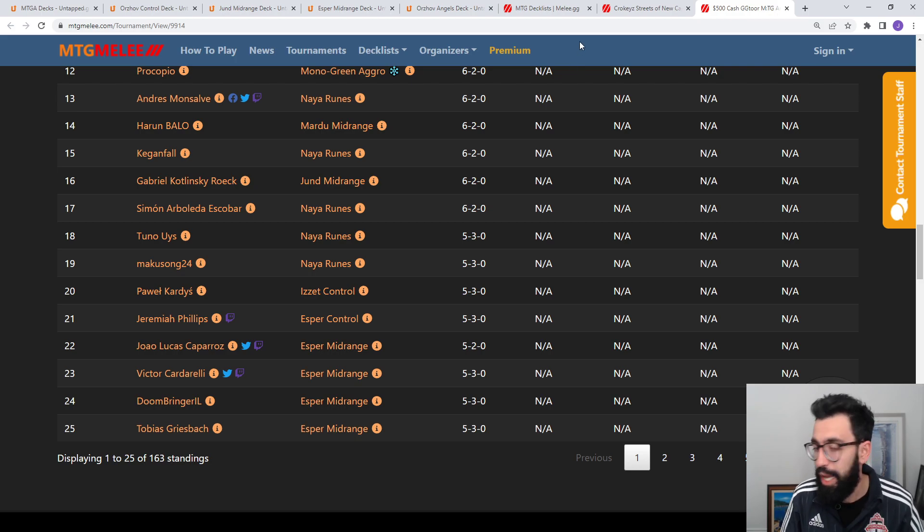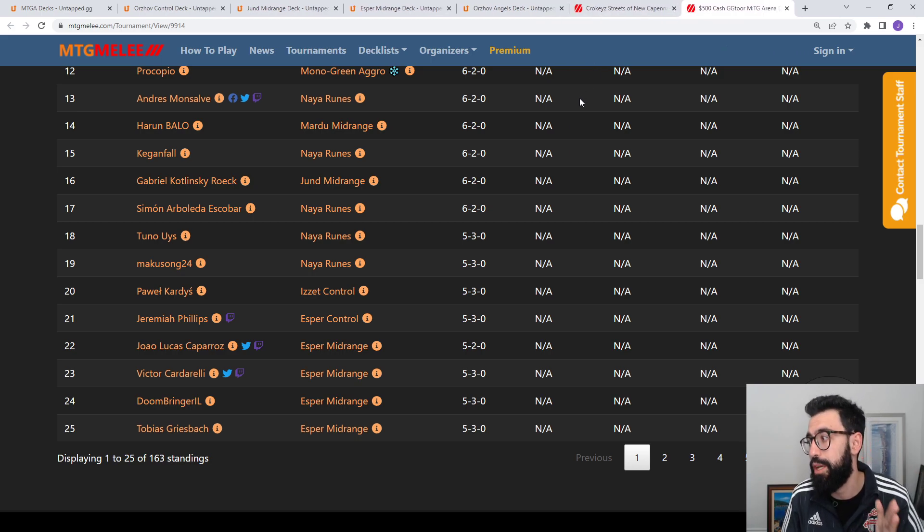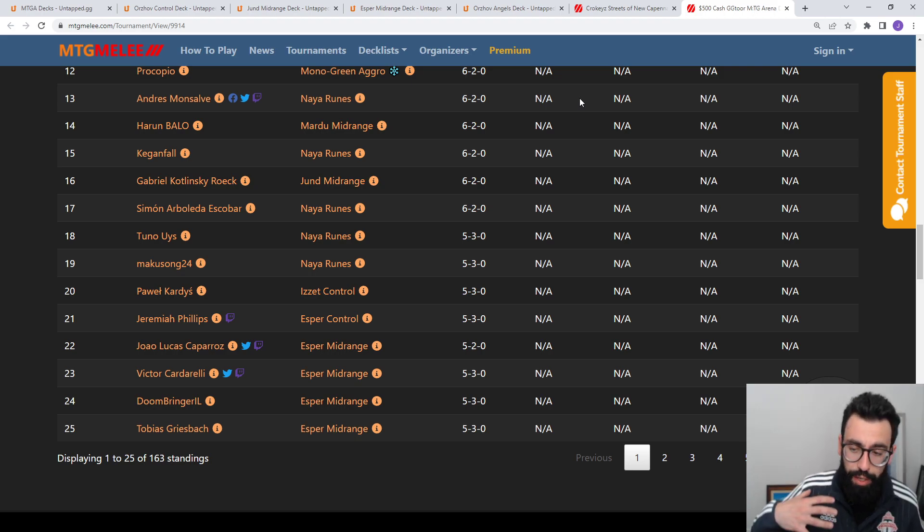I'll link everything together. Let me know in the comments what format you're playing most right now. I generally start my weeks doing standard best of one and best of three, and now implement Explorer. I'm not sure how many people are still playing Historic now that Explorer is out, and I'm assuming Alchemy is pretty unpopular given low sample sizes. Let me know what formats are most popular for you and I'll tailor the schedule when I roll out these videos. Thanks for watching — hope you have a great one and stay safe out there.